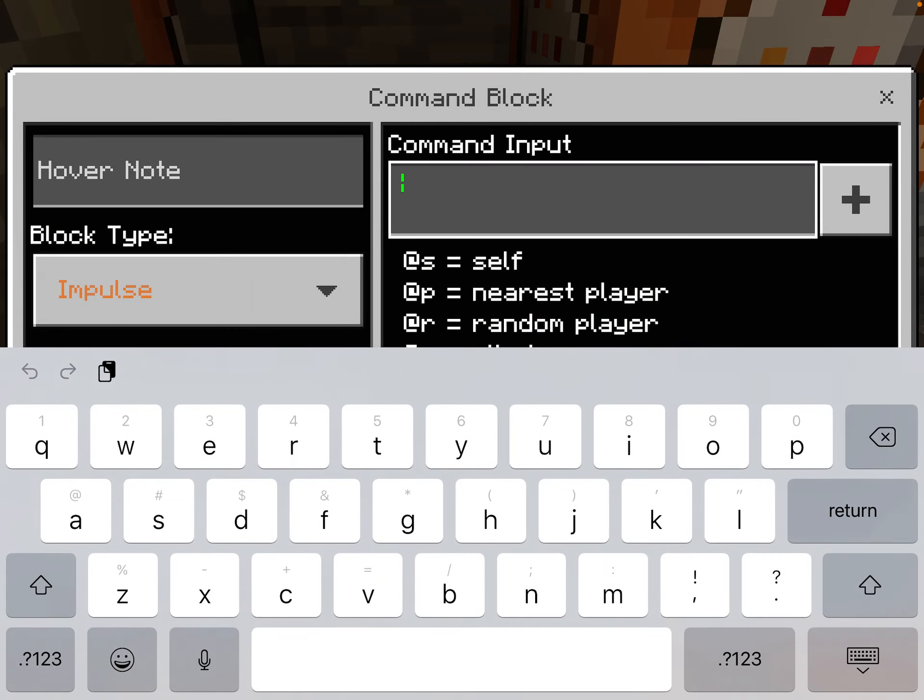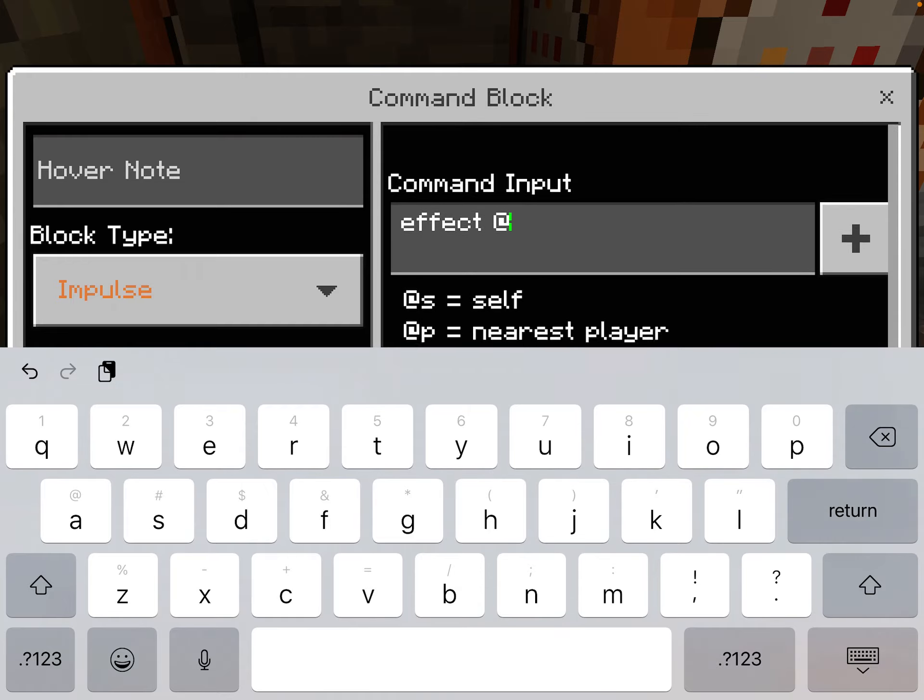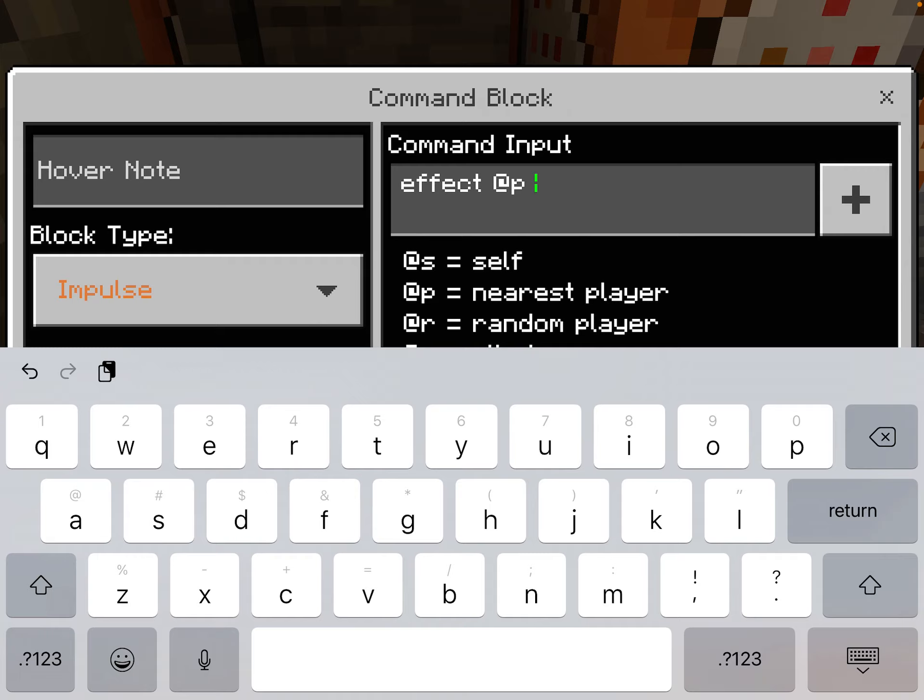You can do this with any potion, so if you don't like nausea you can use literally any potion effect. I think the nausea effect might only be available on Mac or another computer version normally, but I got it on here. What you're gonna do is type in the effect command — I like to use voice input because I'm lazy. Then choose your target, like all players, and type in the effect you want. I want nausea.